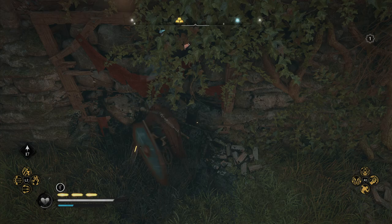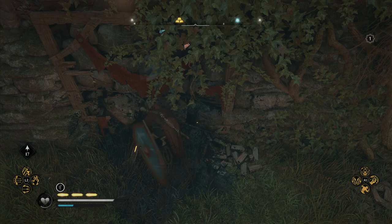Now if I use some heavy finishers on this wall, there we go, it drops a firebomb on the floor, which you can then shoot to blow open the wall. I hope that helps.